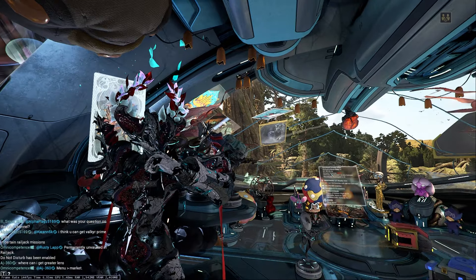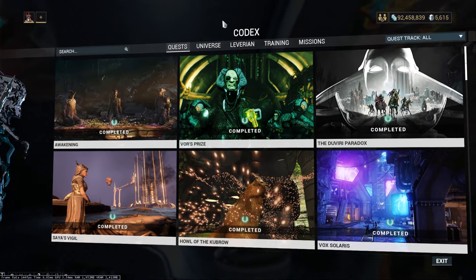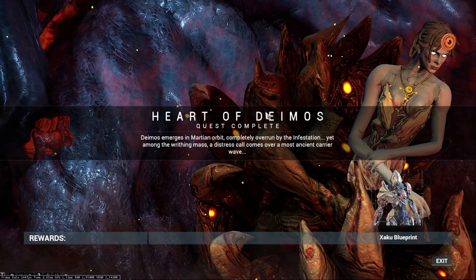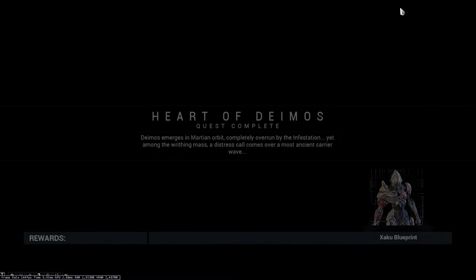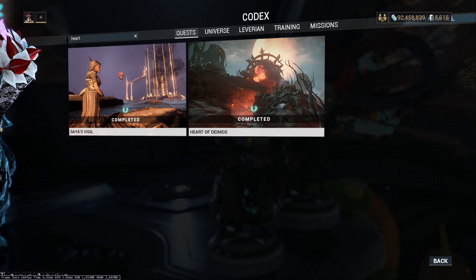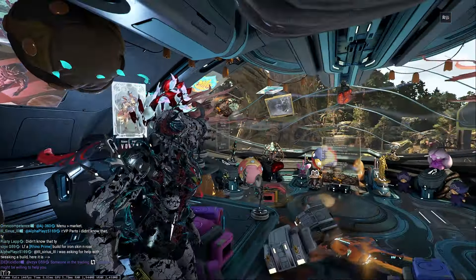In order to farm Citrine, you need to have completed the Heart of Deimos quest. This is step one — Heart of Deimos — because you need to get access to Deimos, and also in order to build one of the parts you need to have at least rank two in the Entrati standing in order to buy Stellated Necrathene, which is one of the build materials for Citrine.